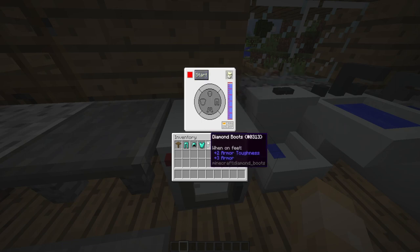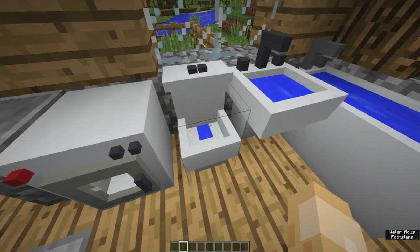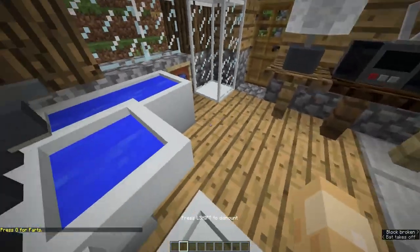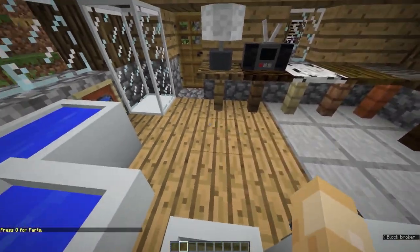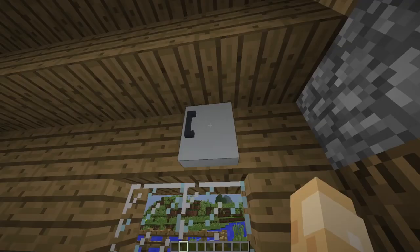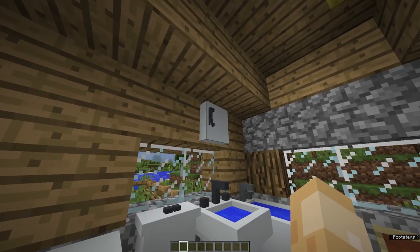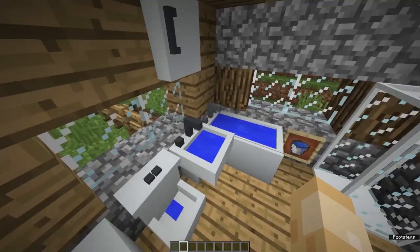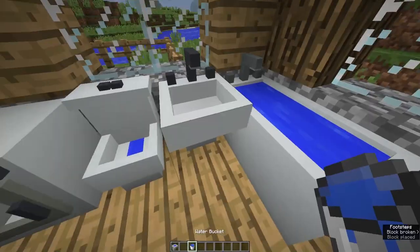Then we have the toilet — as you saw in the intro, you can make fart noises with it. Next is the sink and the wall cabinet. The wall cabinet works like a standard medicine cabinet where you can store medicine-type items. The sink works like a normal sink — you can wash with it and either place a water source underneath or use a water bucket to fill it.